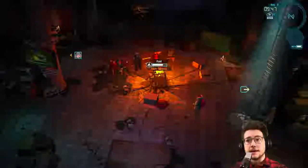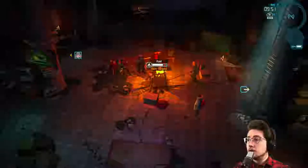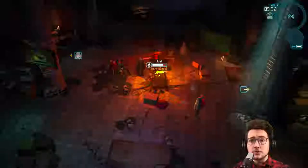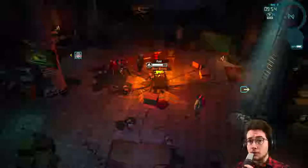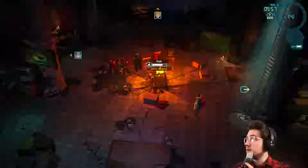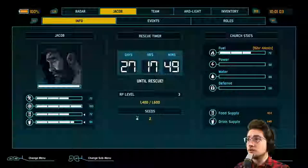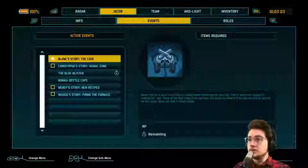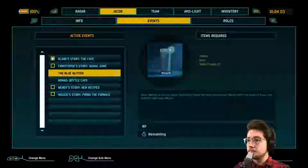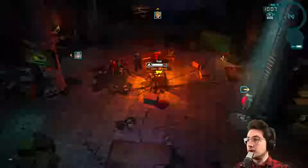Hey everyone, it's Richard and today we are playing episode 4 of Impact Winter. We're going to dive into some more quests, try to get some more RP, try to knock down our rescue timer here. We're only on day 3. Hopefully we can bust through this game a little faster. I'm going to try to bust through some more quests a little quicker this episode. I said I was going to upgrade the furnace, so let's go ahead and jump right into it.